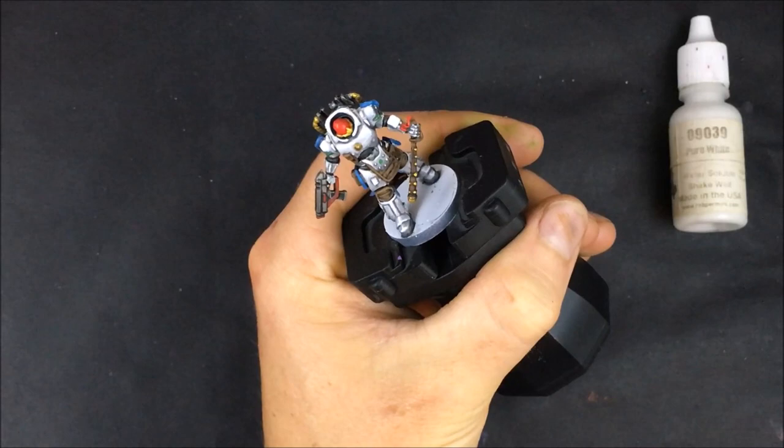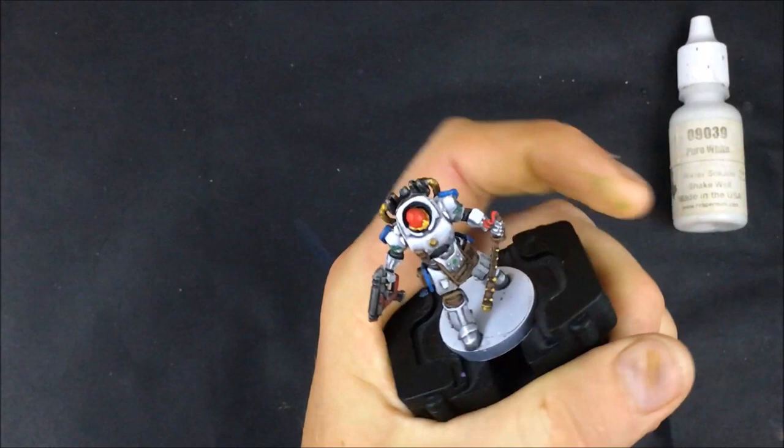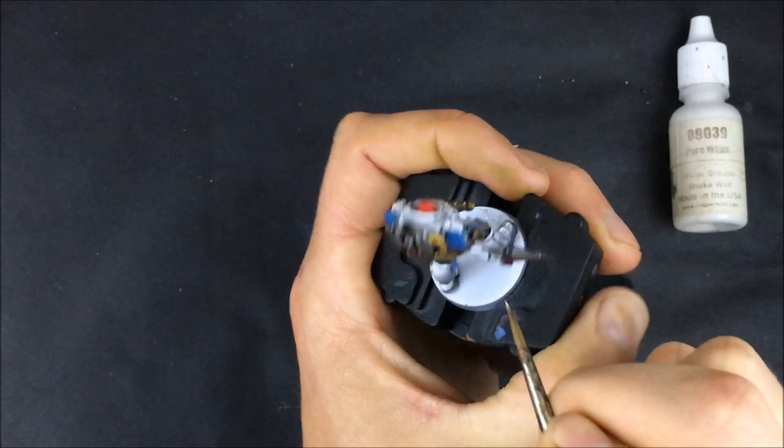I mentioned earlier about using white to do that very final stage of highlighting on the leather. I didn't realise as I was talking about it that I hadn't actually done it at that point — so this is it here. You can see I'm using pure white and really just picking out the most raised sections to build the contrast there.